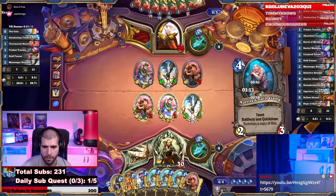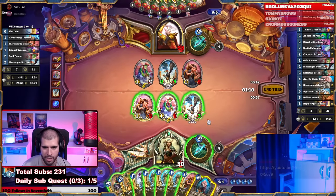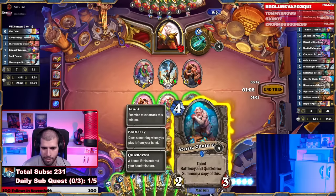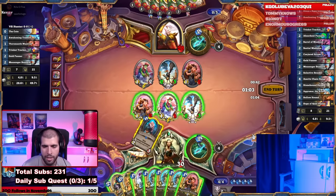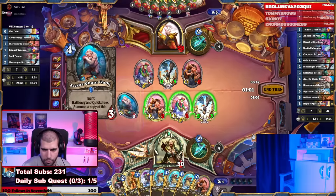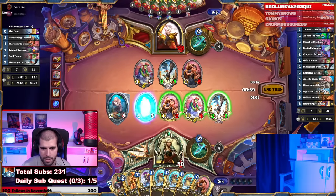Finally! Sadly we can't use the 2/3 to kill it so we can buff the minions, but still play the 4-mana Azerite Chain Gang — that's just an obscene amount of stats. The 2/3 bird can kill the 1/2, and the rest can go face.